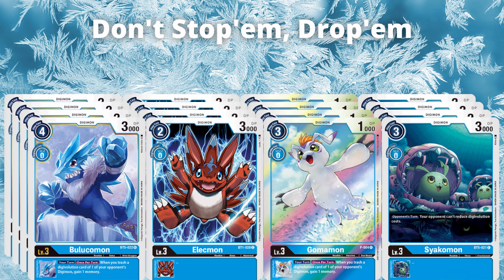And then the Goemon is: when you trash a digivolution card from one of your opponent's Digimon, gain a memory — the exact same thing. It's cheaper to play and it has 1,000 DP — it's a lot scarier and it's definitely going to be here. Digivolve as fast as you can. You'll see when we go to our Champions why the Goemon is here as opposed to just having the Blue Command, as that's the only one that has this effect.